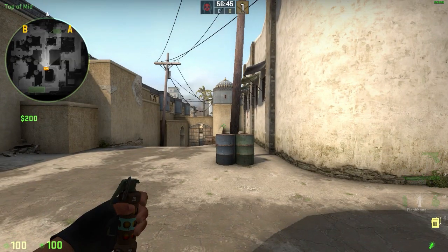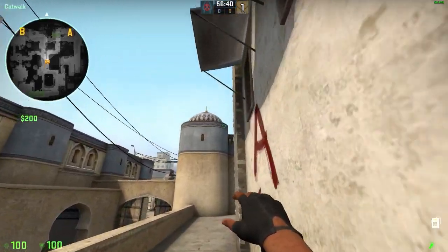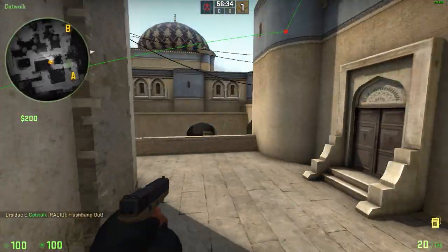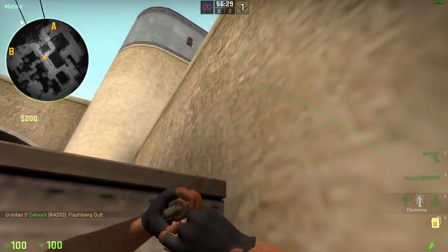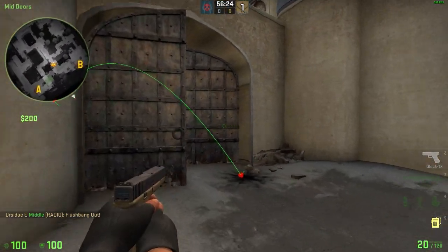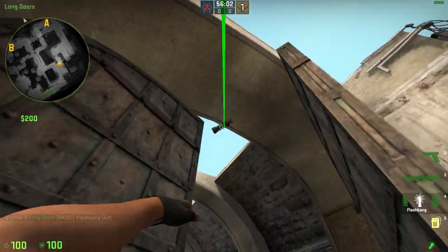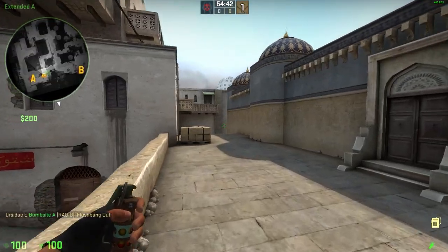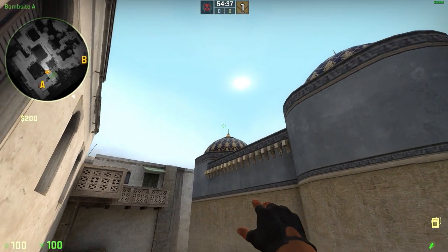Pop flashes for middle and short. For short, stand against this wall, aim here, run throw. For middle, this box, here, up here. For long, run, aim like this. For short, go to this corner, hold mouse 1, mouse 2, aim around here, throw.